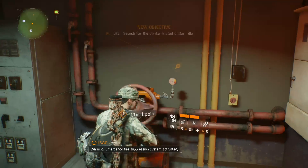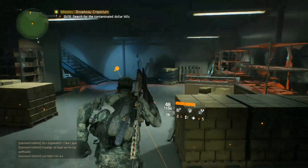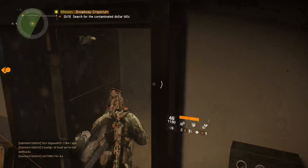Warning. Emergency fire suppression system activated. System obstructed on upper floors. Manual override required. Read these schematics and tell Isaac where the overrides are.